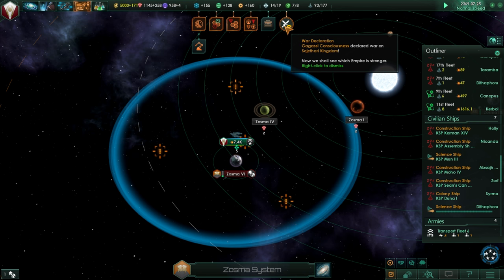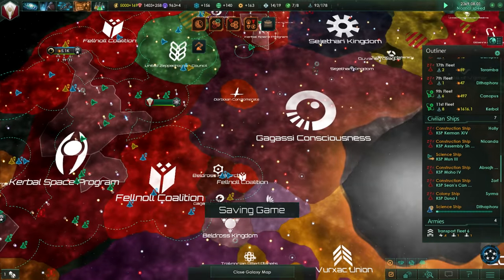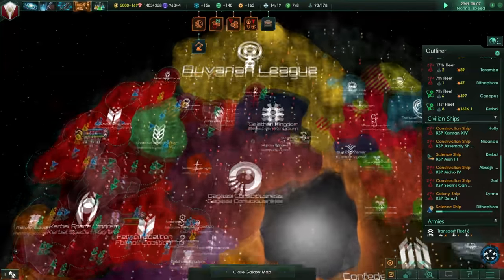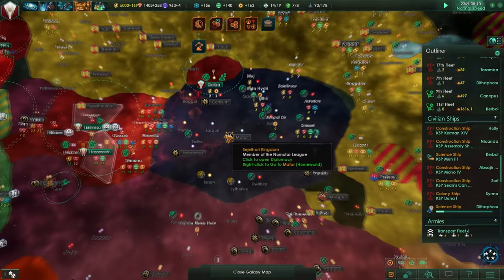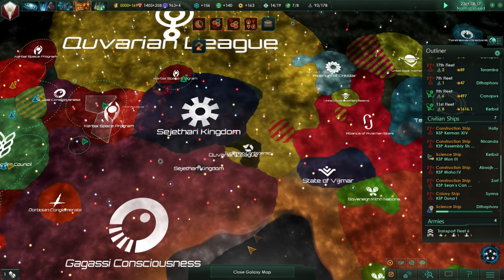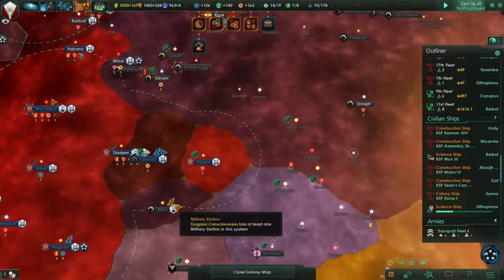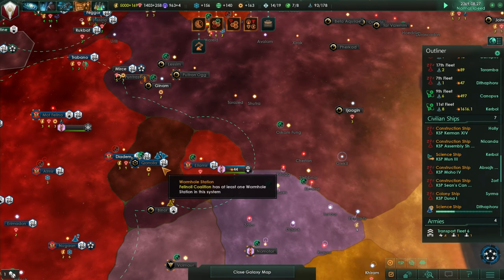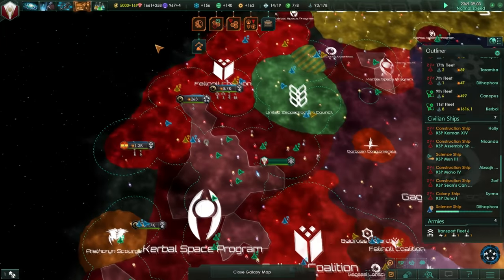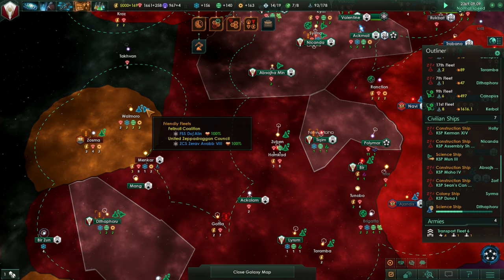Gagashi Consciousness declared war on the Sagittarii Kingdom. That's annoying — I want a piece of the Sagittarii Kingdom, but the Gagashi Consciousness, which is huge, is going after them and might cause me problems. Taking a look at our alliance, it's just me, the Felnal Coalition, and the Beldross Hierarchy — I don't even know where they are. So it's really just me and the Felnal Coalition. The Felnal Coalition isn't really helpful to any great extent — they have this Abyssal Flotilla but they're not using it.